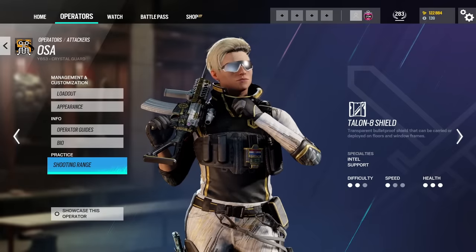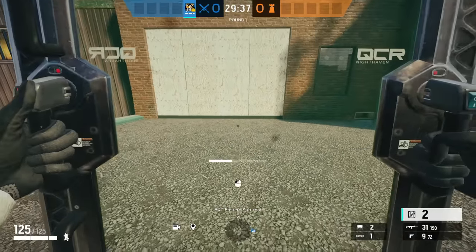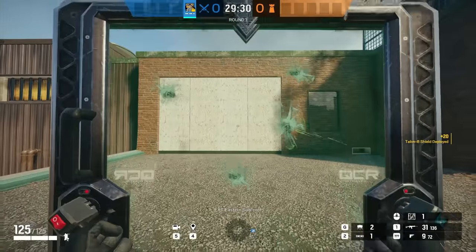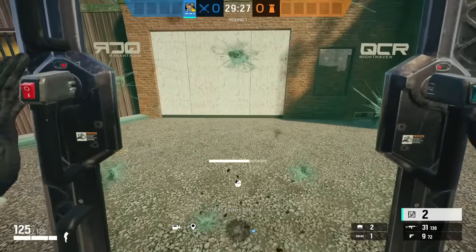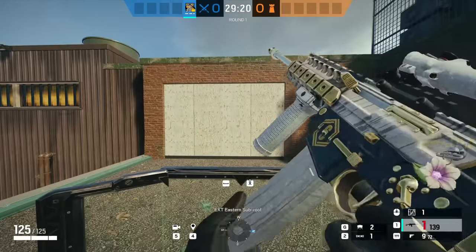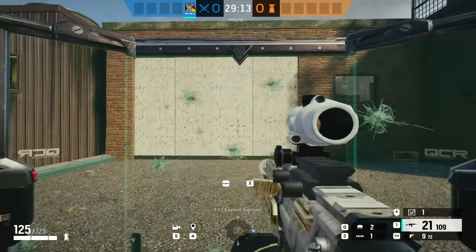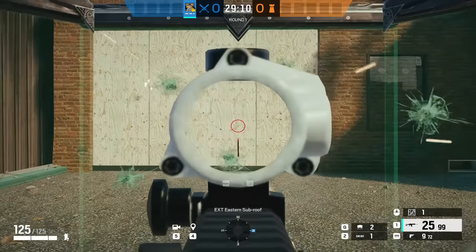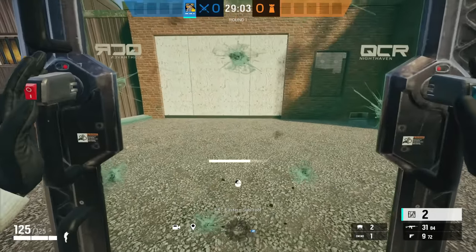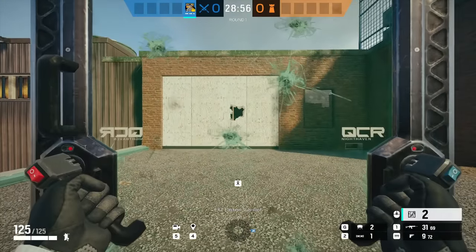As your local Osa main, here's something you may not have realized. If you're crouched when you place your shield, the moment the animation finishes you'll remain crouched and safe behind it. However, if you're standing when you place Osa's shield, the moment the animation finishes it will put you back in the standing position. This is massive — I've taken out Osa many times by pre-firing the top of the shield, knowing she'll be forced into standing with no time to react. Always place your shield while crouched.